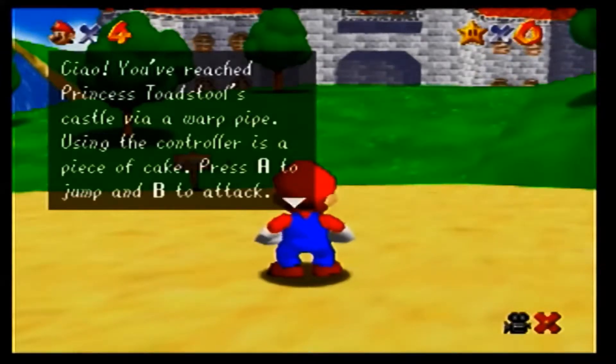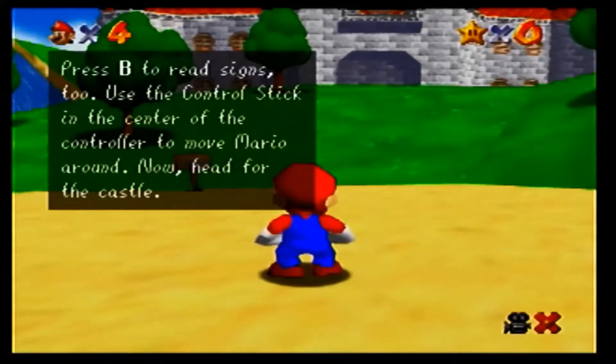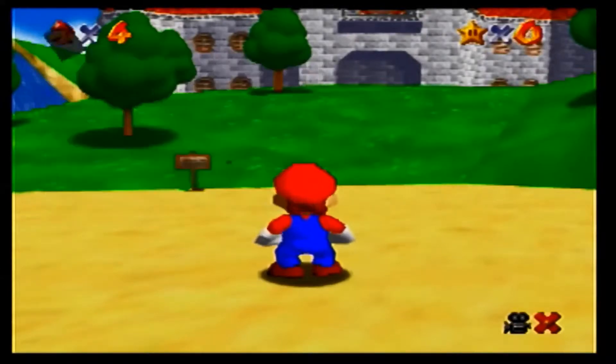You've reached Princess Toadstool's castle via a warp pipe. Using the controller is a piece of cake. Press A to jump and B to attack. Press B to read signs too. Use the control stick in the center of the controller to move Mario around. Now head for the castle.